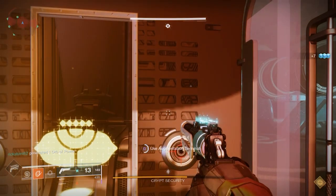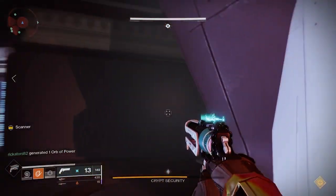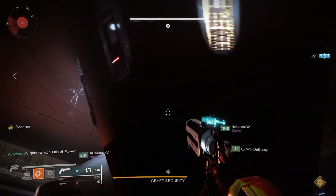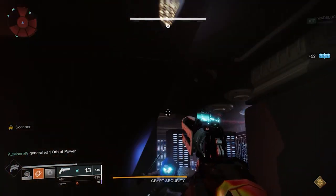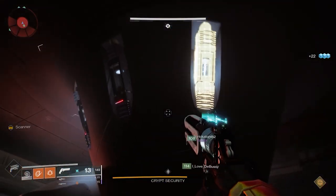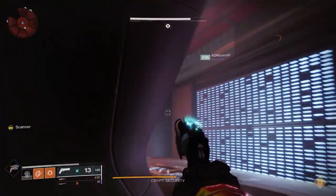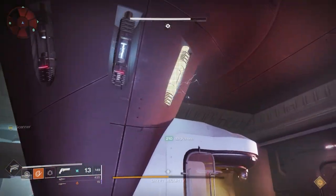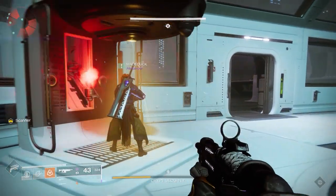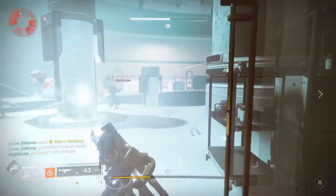When you get to this next phase, you're going to have a bunch of adds show up, including some exploders — so be careful. The shields come off the fuses, but you don't want to randomly shoot one because if it's the wrong one, it'll wipe the fireteam. The only way to know which to shoot is to pass the scanner down to the bottom. The person below has to look around the fuses and call out which one to shoot. They're not that difficult, but you might want to use something that takes them out really quickly — Xenophage works really well here, or Golden Gun, or anything powerful.